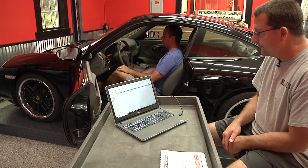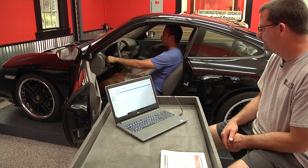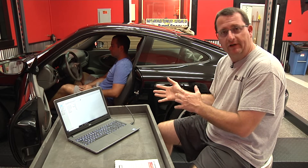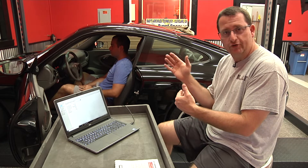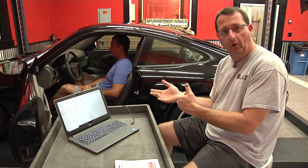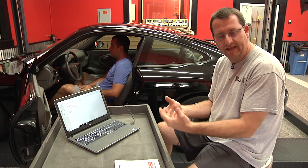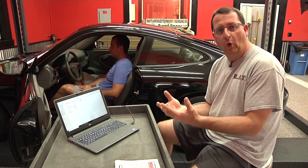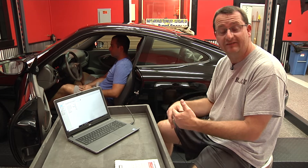We're going to start the second part of the ECU interrogation by starting the car. Now that we've got the engine running, we want to make sure it's at operating temperature. The coolant temperature will actually get hotter faster than the oil temperature. So once your coolant temperature gauge gets to around 180, let it stay there for about 10 minutes so the oil temperature is warm. These engines' drive system for the camshafts is hydraulically actuated, so you want to make sure you don't have faults because the oil is not hot enough.